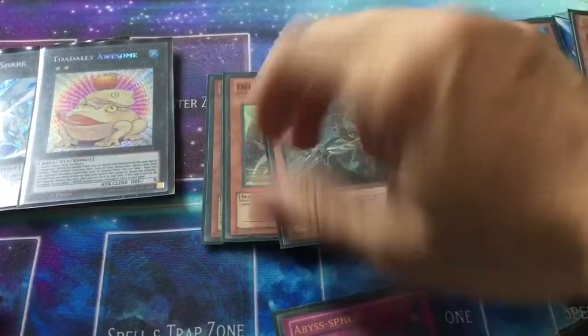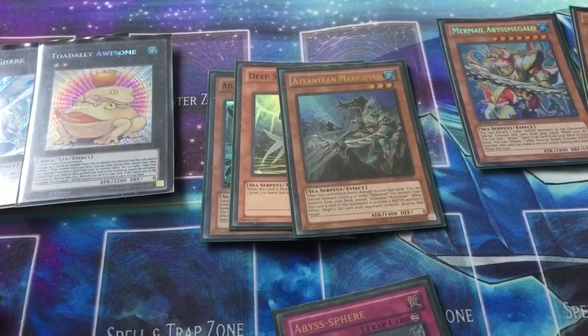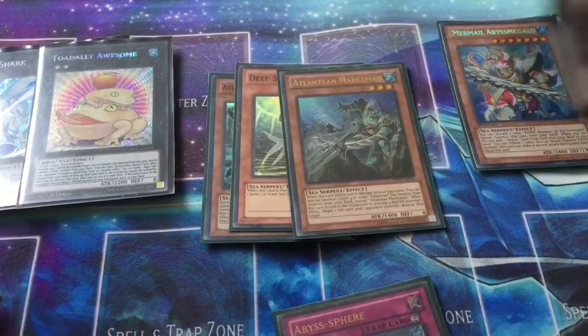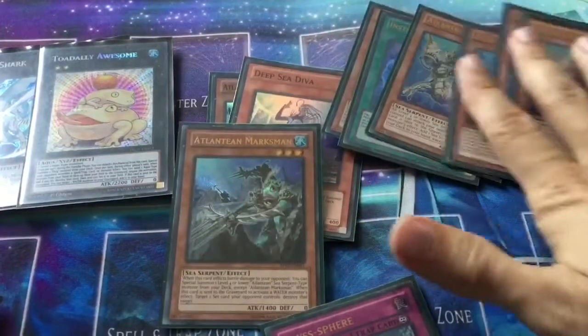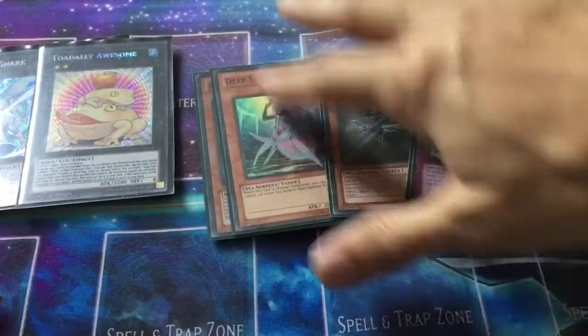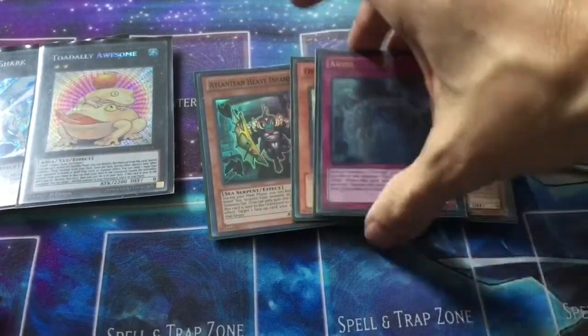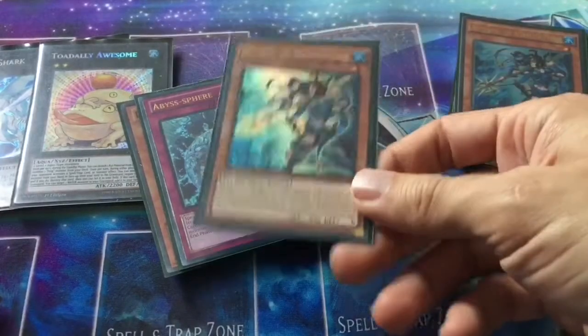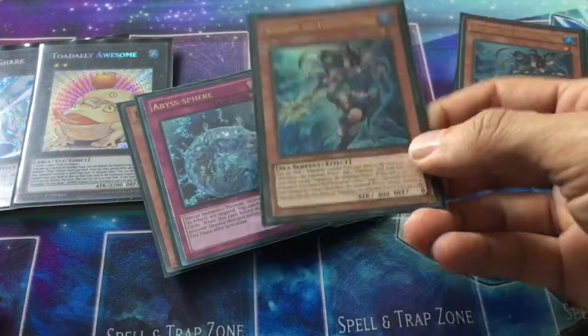You can activate Megalo's effect, tribute Prince — now it can activate twice — and then Prince's effect will trigger and you can Special Summon Atlantean Dragoons back. And this is 2400, 2400, 8000 — and then each of these gets a 500 boost. So this goes up to 2300, this goes up to 2900, and this is 2200. On an empty field, that's pretty much game.